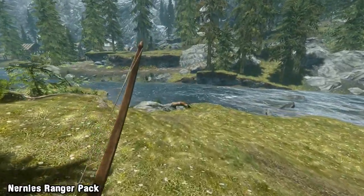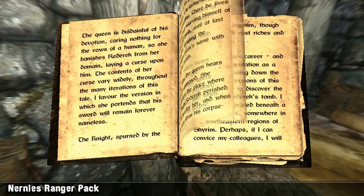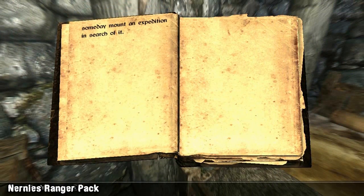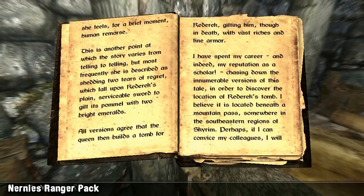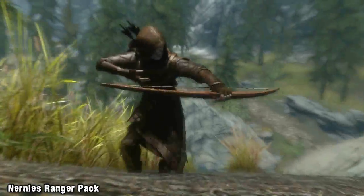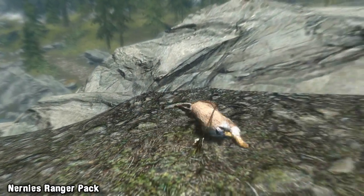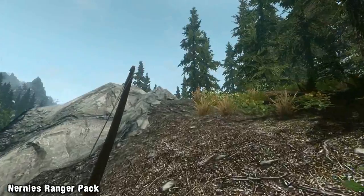The final feature, which we'll leave for you to discover, is a new quest and cave that can be found by following vague instructions in a new book found in the ranger headquarters, with the objective being to hunt down a tomb to see what treasure it holds. Overall the mod adds and changes enough to keep things interesting if you're already playing a hunter, and if you've never played as a hunter then maybe now's the time to start.